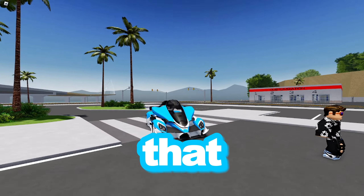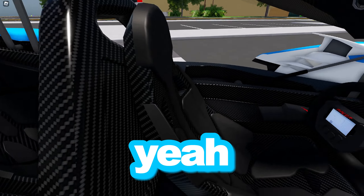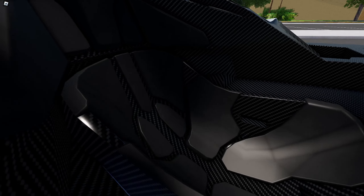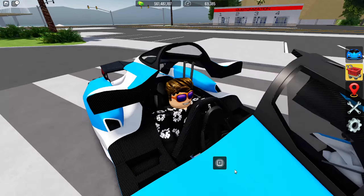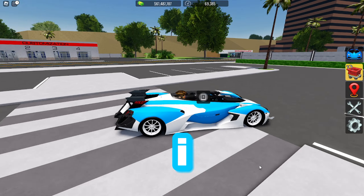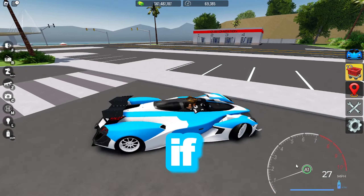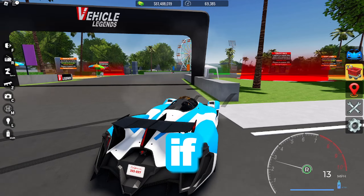Let's check out the stats for this car and then we're gonna race it to see how it does in different races. I actually own this car — it costs 2.6 million. The max stats are 265 miles per hour top speed, acceleration 1.56 seconds, braking 86, and handling 71. It's a really good car, stats are very decent — not bad but not super good either.